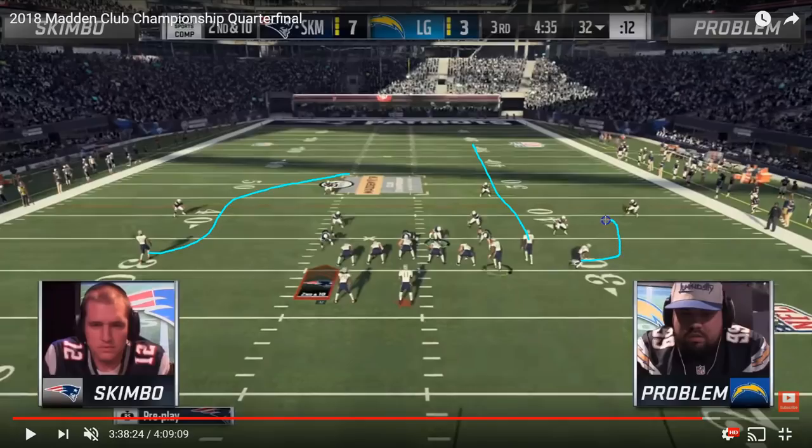He's going to motion this receiver out and put him back on a crossing route underneath. What happens is you get a nice mesh over the middle — a high-low between the underneath crosser and the deep post route. That puts the opponent's user defender in a real bind, because people like to delegate the middle of the field to their user defenders. You have to drop back and defend that deep post because a CPU defender usually isn't going to get the job done. If you try to get greedy and bait him into throwing underneath, a patient pocket passer will wait on it and open up the post over the middle of the field.